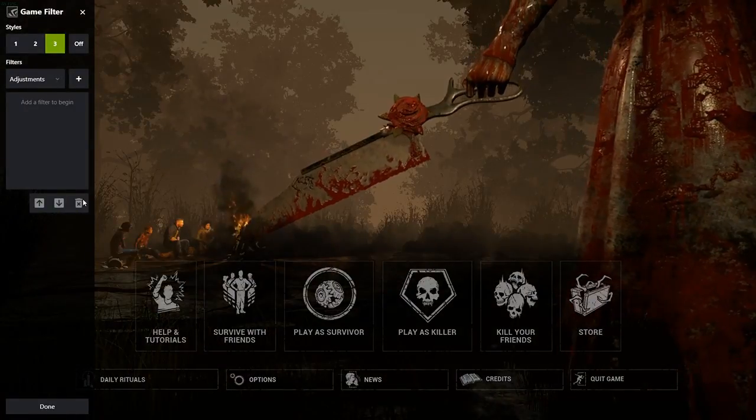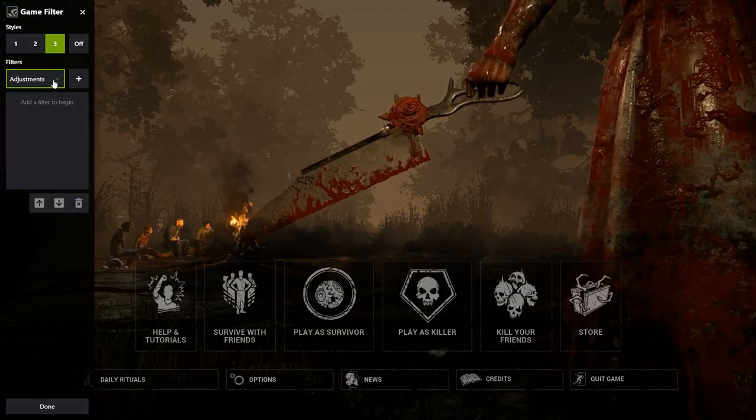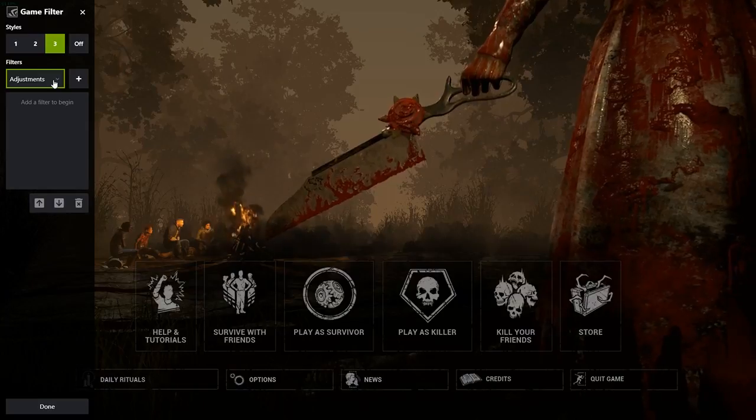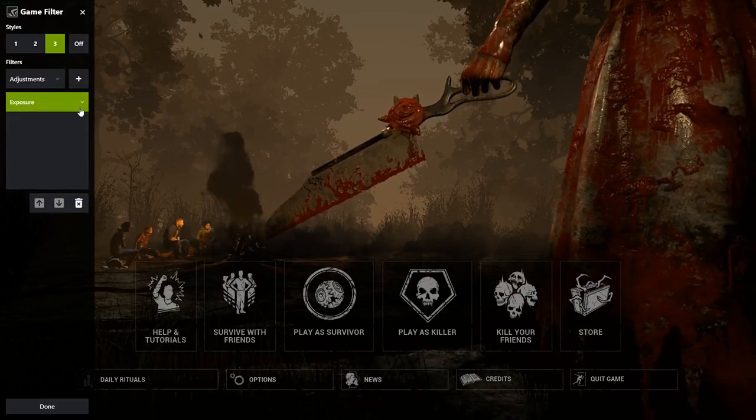That being said, Sarnia's settings are nowhere near as simple as mine, so let's jump straight into them. The first thing you're going to want to do for Sarnia's settings is go to Exposure and add that.